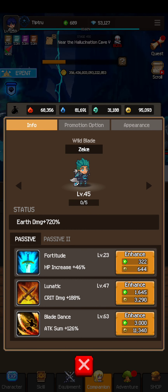Blessing of Forest is maxed out at level 100. Around level 40 or 50 the enhancement cost stops increasing and hits a max. Blade Dance, at its max cost, requires 3,000 emeralds and 11,340 earth stones. There are calculators available that can confirm this. The next biggest cost is Gold Rush.